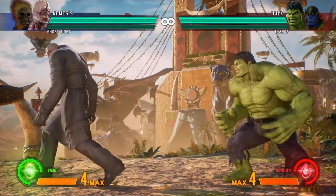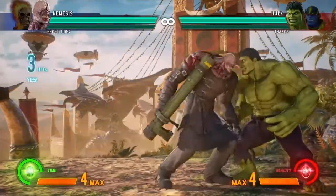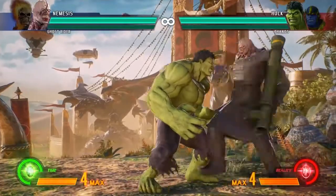And after you guys get that down, you're going to follow it up with a forward high kick. That move right there is our forward high kick, so if you get it done correctly, your combo should look something like this.